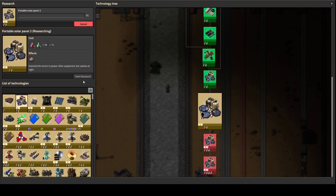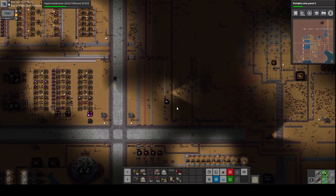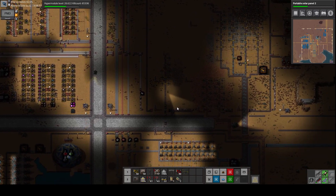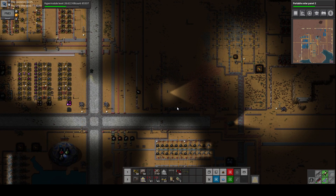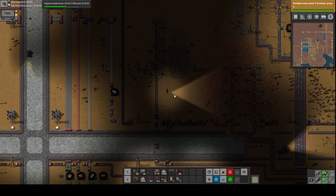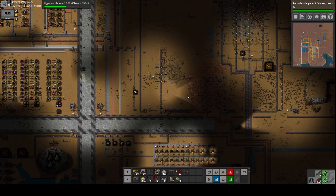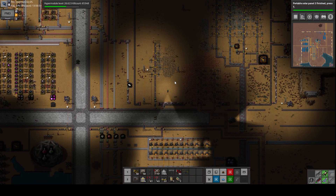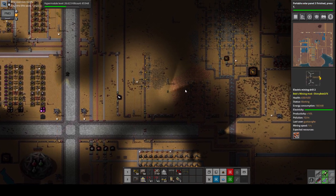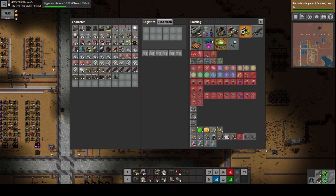I'm not sure what is required to produce engine units — let's take a look at it really quickly. We need pipes, so we're going to need iron and we're going to need steel — that's it. And we're going to have to do that carefully because I know electric engine units will need the regular engine units, the simpler versions of them. Let's keep researching here. My plan for our oil-based industry, which feeds into the engine units and electric engine units, is going to be around here.